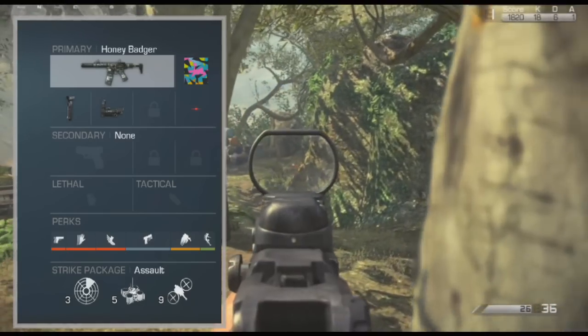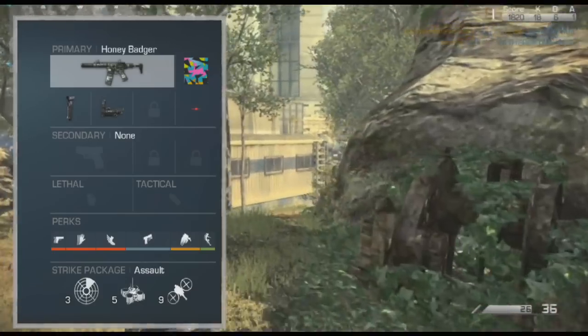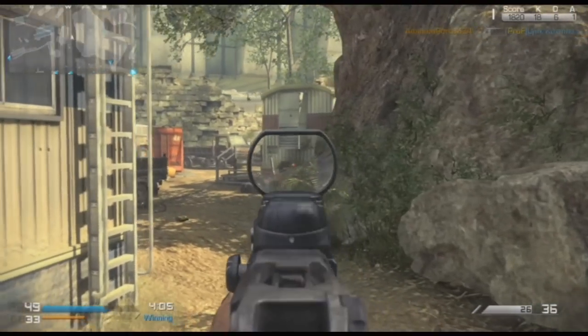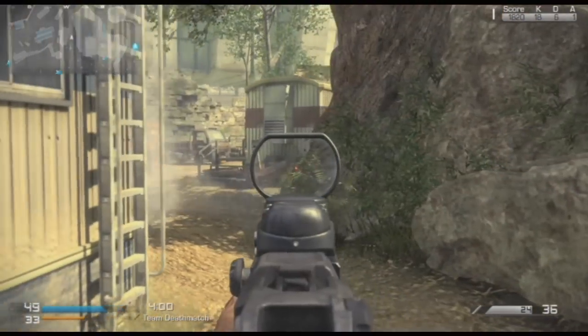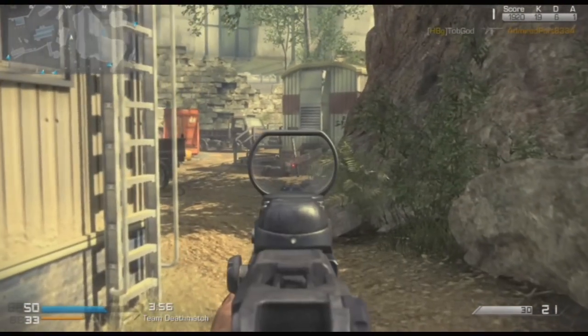Obviously your strike packages are down to your strengths — use your dominant ones because you'll melt even more. The gameplay in the background is just me melting people with this Honey Badger, and it's really good. It's on Prison Break, just like Dauntless Gamer's was, and to be honest it's a really good class.